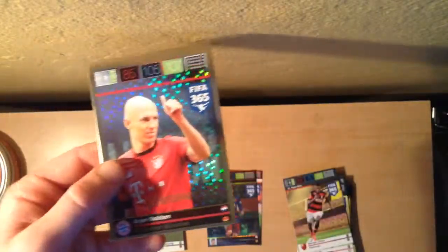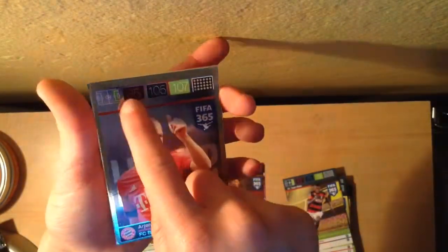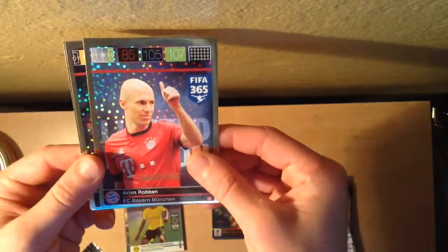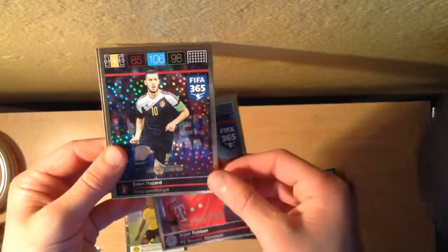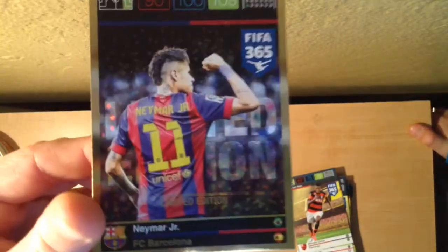Let's get into the rest of our Limited Editions. I thought it was Messi but it's Robin — he's awesome. Look at those stats: 107 Attack, 105 Control, and 85 Defense. That's pretty nice. Then Eden Hazard Limited Edition, pretty cool. And then Neymar — yes! My favorite player in the world. Look how sick he is. He's definitely the guy I really liked packing, even though I didn't pack it myself.